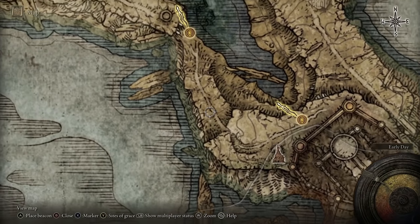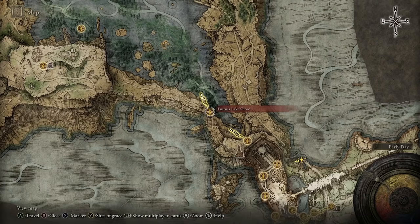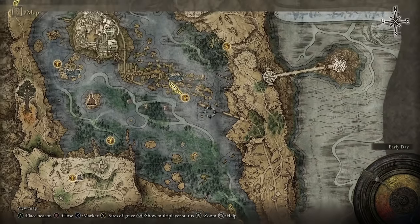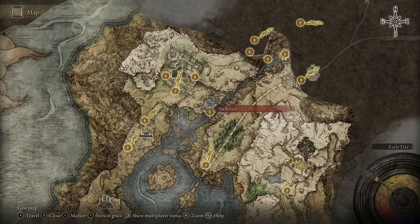Follow that all the way around and you will make your way to Lake Facing Cliffs. From Lake Facing Cliffs, follow the main road all the way round and come down to Liurnia Lake Shore. From Liurnia Lake Shore, jump in the water and go all the way to the very top — you will come to the ravine.